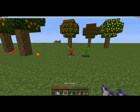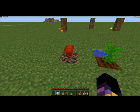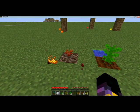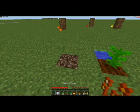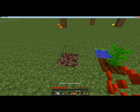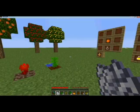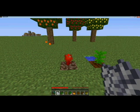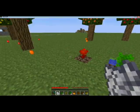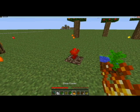Your nether flower can only be found in the nether, and you can plant it in the overworld with soul sand. It will drop blaze powder and nether flower seeds. Since blaze powder is such a helpful thing in Minecraft, having a few of these planted in your garden will probably be very helpful.